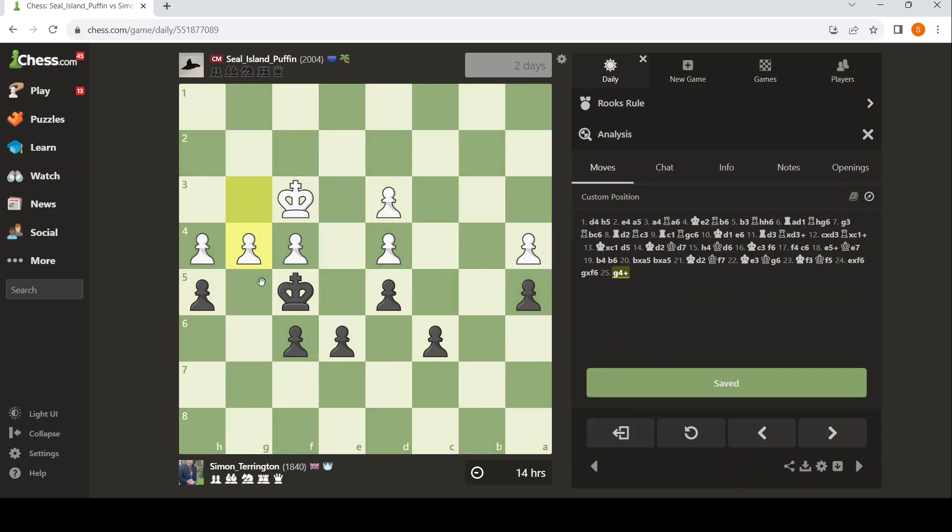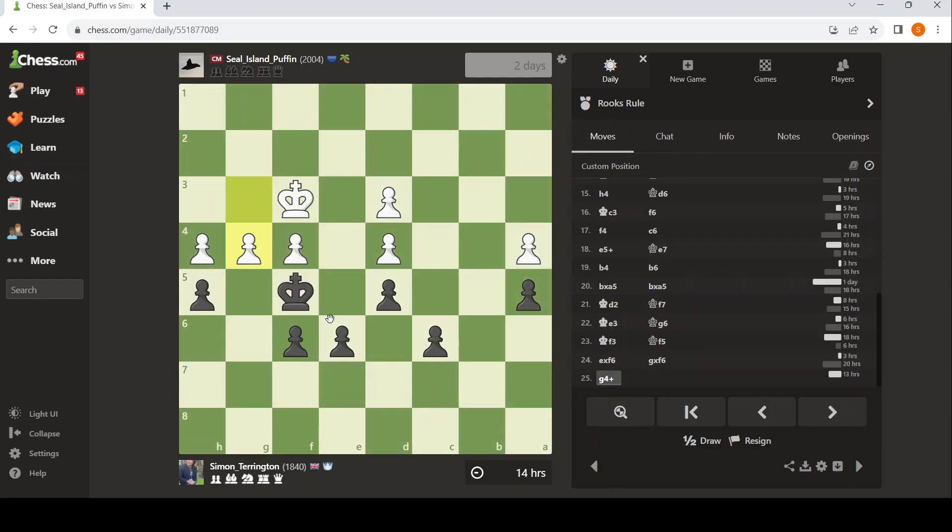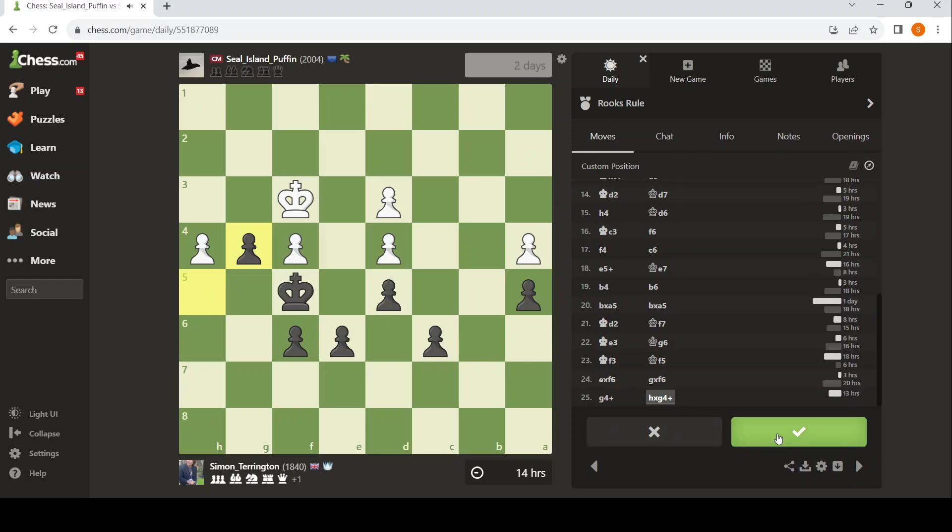I don't think black can win this. E5 doesn't work. Takes, check, there — and then this is just a draw. Because if white ever plays h5, you just take it and there's no entry points. So I think we just take and we just accept it. We're not going to offer a draw — there's no need, it's a draw.